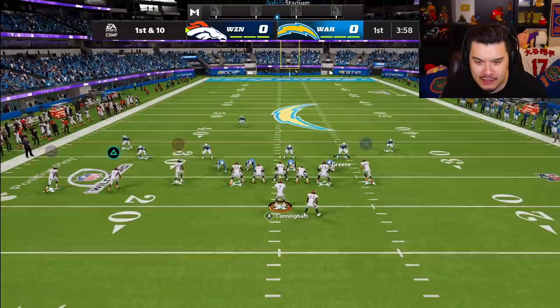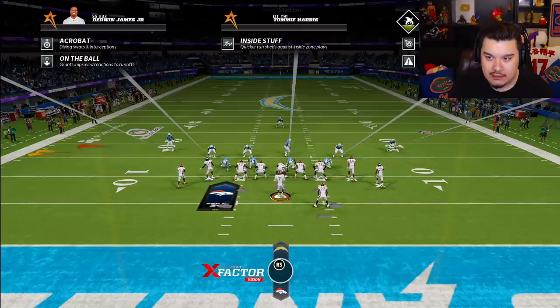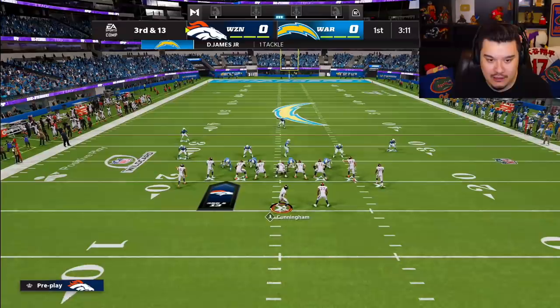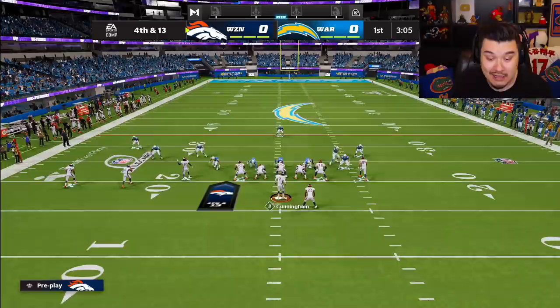I'm just hoping Jerry Judy gets open here. The opponent comes off the edge though - gotta be careful with that. He has abilities on him too, yeah - Jack Young with the edge. He's switching his users up every single time so far. Looks like he's gonna user the safety over there, no he switches up again. He's getting that pressure off the edge which is very worrying right now.